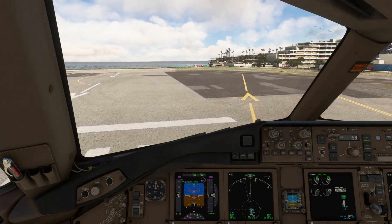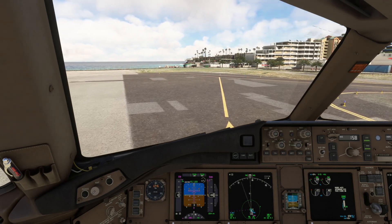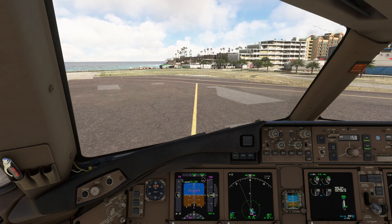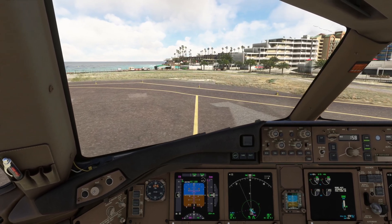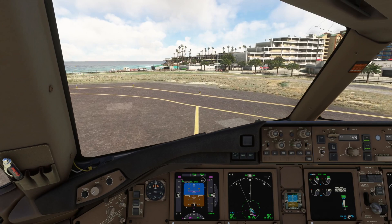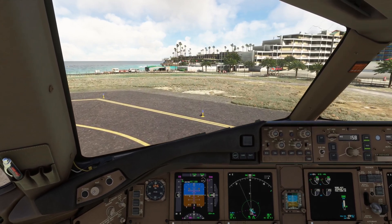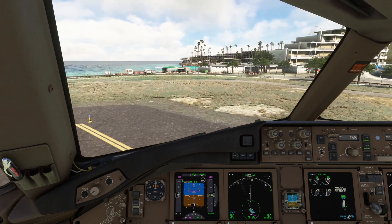This is where we want to make sure that our performance calculations have been absolutely 100% accurate and carefully completed. We're going to use as much of this turning circle as possible, and then when we are facing down the runway we're going to hold her on the brakes and get those engines spooled up as high as we can before we release those brakes.